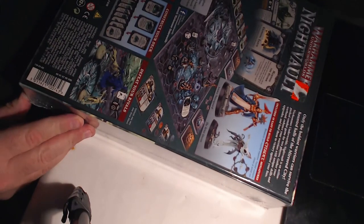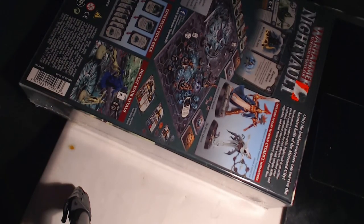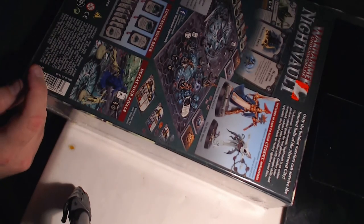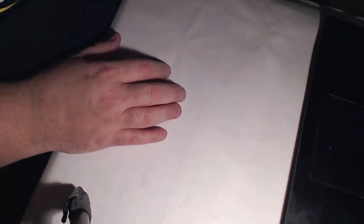If I get into Age of Sigmar it's either going to be the Deepkin or the Night Haunts that I play. As right now for 40K I play Nurgle — Death Guard is who I play normally. Looking to get some games in on that.